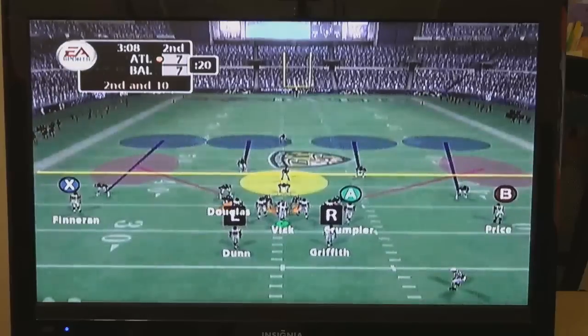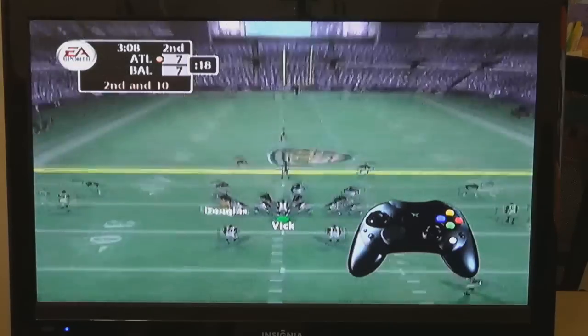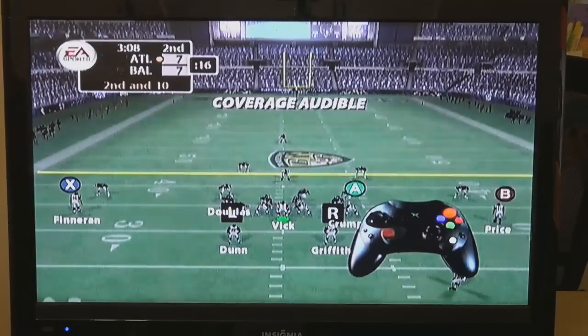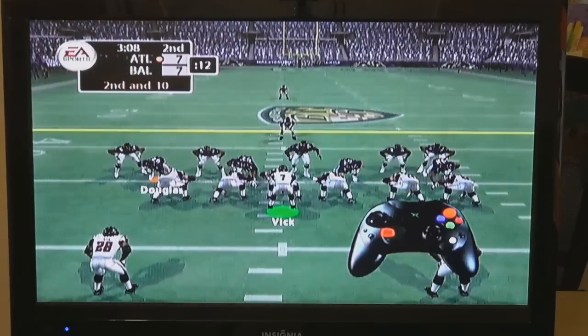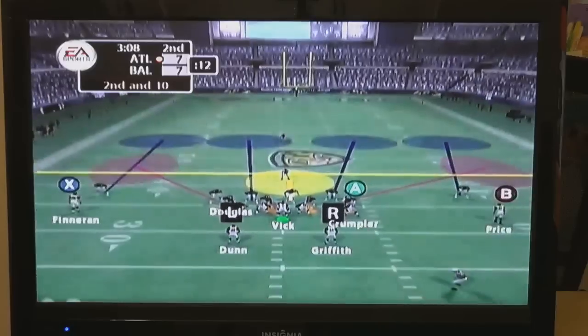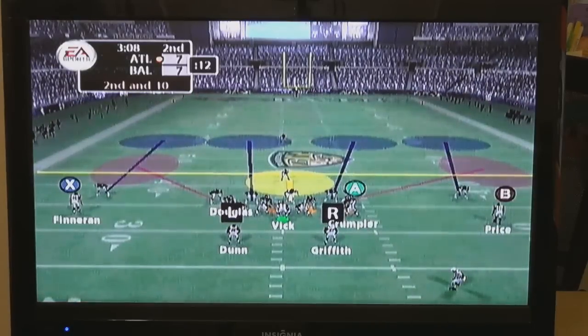To try and disguise your defense and make it look like you're bringing the house, press Y, then left. Almost your whole team will line up at the line of scrimmage as if they're going to blitz. Note that their assignments don't change — just where they line up.